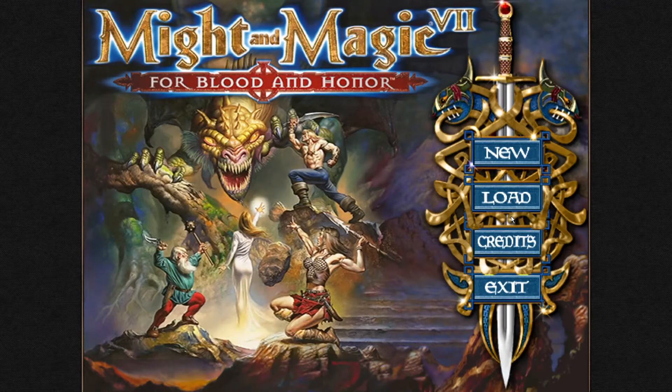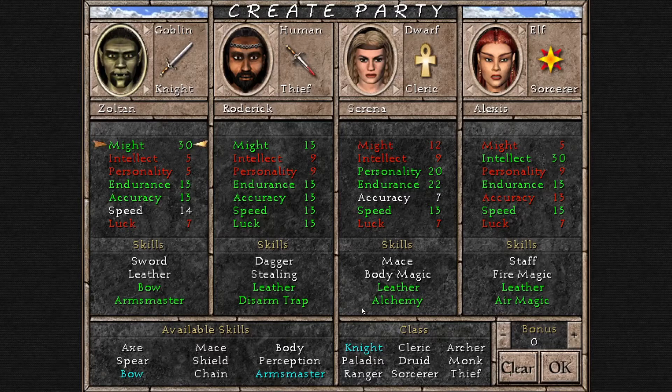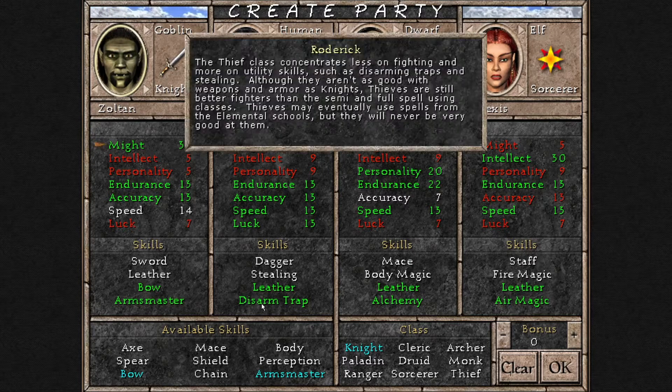Hello and welcome to this episode where we will talk about the thief class in Might & Magic 7. The default party in Might & Magic 7 actually includes a thief, and if you're not very into this game, a thief could be very useful because of a particular skill.